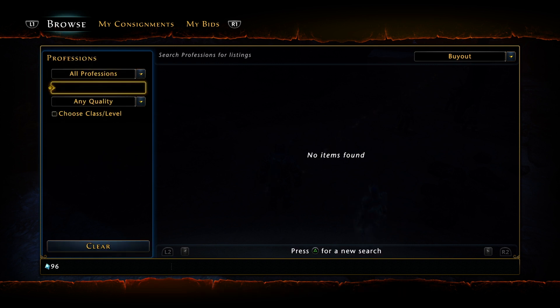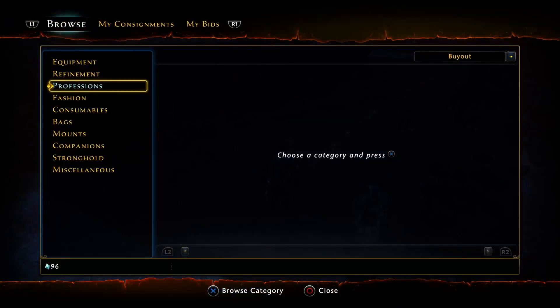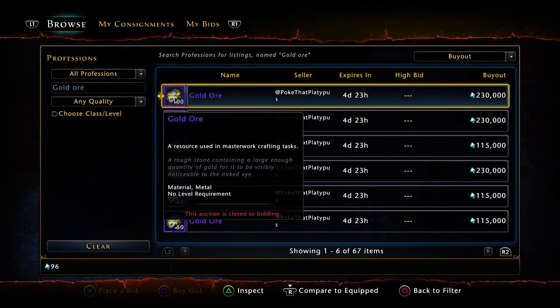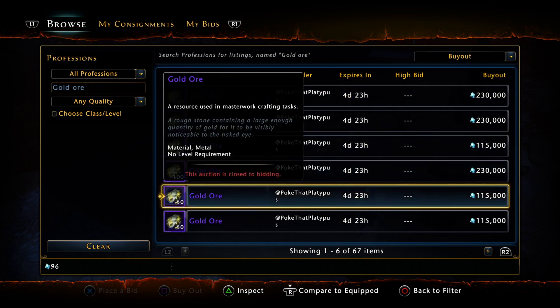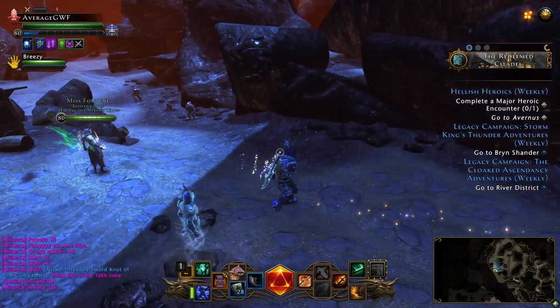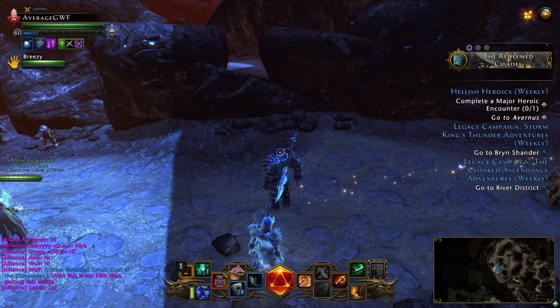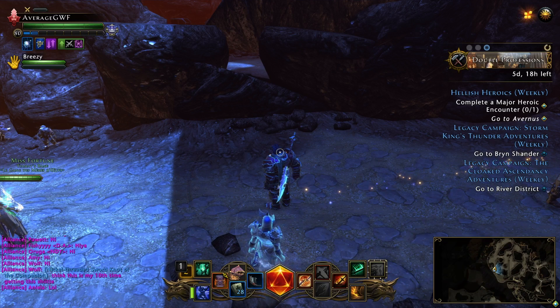I actually closed the video without checking the prices, so we've done 27 scroll cases and we're just going to check the gold ore because that's all we care about. We got 340 gold ore — 340, that's 690... we made about 800k AD so far out of 27 scrolls. So yeah guys, this is really profitable. Just make sure you're donating and you will get your scroll cases over time. Stay safe out there.